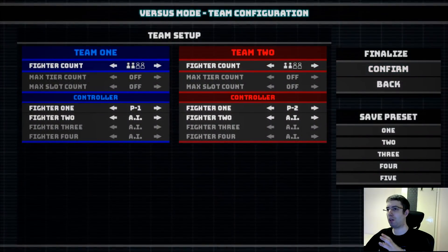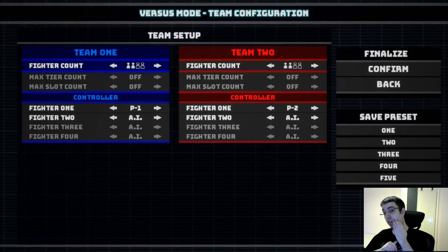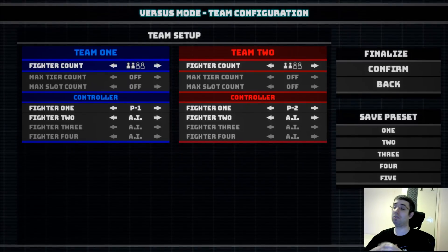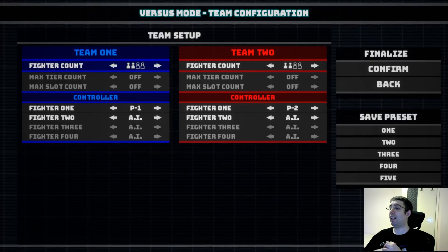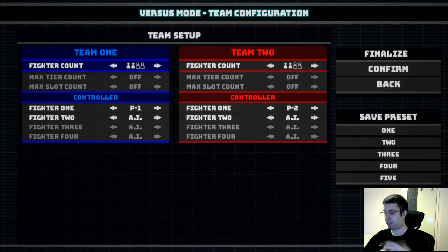Before we move on, let me tell you about more in the team setup. In the previous video, I didn't talk a lot about this because it wasn't really big of an importance. But here it is. What team setup does is it allows you to decide how many fighters you would like to have on the scene, and most importantly, which controllers should control them — such as players.